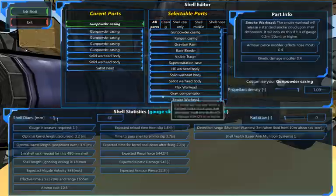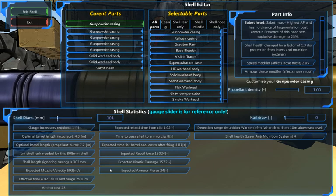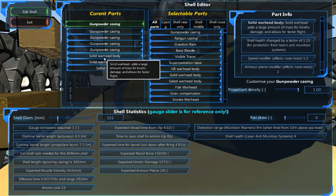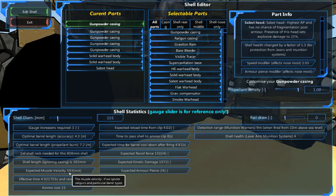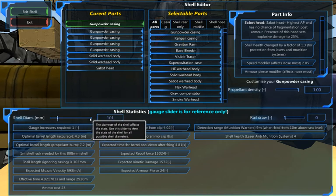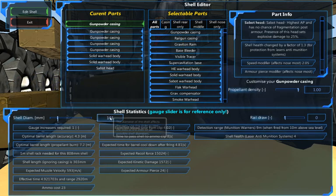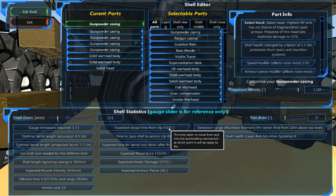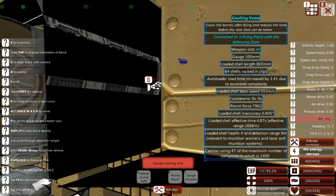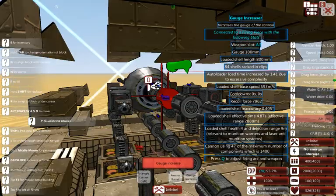Now let's look at the shell type it's using. It is using something slightly larger than 60 - I think it's 100 to 101 millimeter double-barreled cannon. It is a solid warhead body shell with a sabot tip. It gets decent muzzle velocity right at 600 meters per second. That's a lot of damage to come out of a shell that size - that's a fifth of the maximum 500 millimeter gauge you can get out of an APS gun. For a 100 millimeter cannon, that is a lot of damage. They only take four seconds to reload, so with 24 armor pierce and 1,572 damage, that's going to hurt. For a light tank, this thing is very well armed and armored.